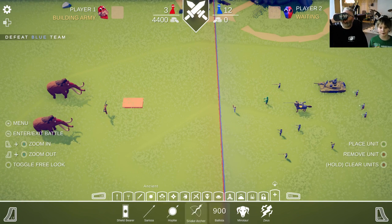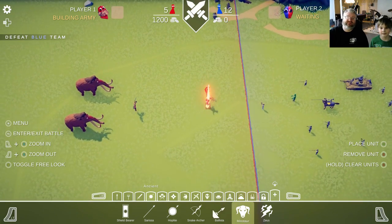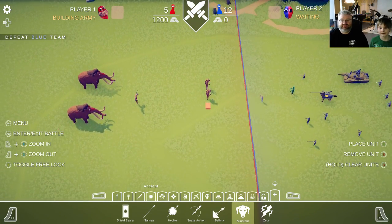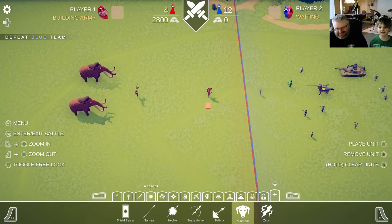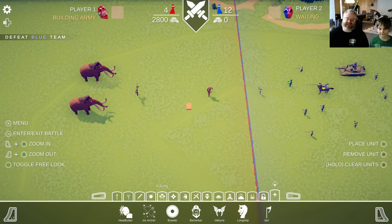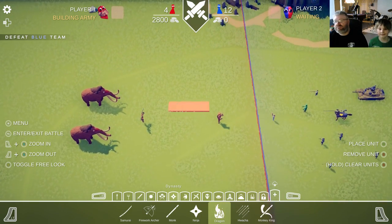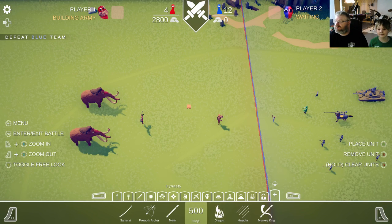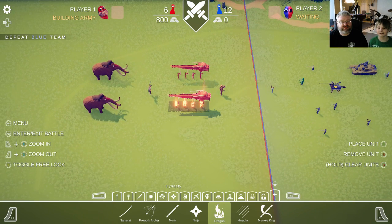Ooh, minotaurs are gonna be good. I just spent all my money on a Godzilla — no wait, you can't, that's not a normal faction. You're only allowed to use Landfall factions — they're the team who made the game, in case you don't know. No workshop items. How expensive is this dragon? A thousand? I'll get two dragons and two mammoths.